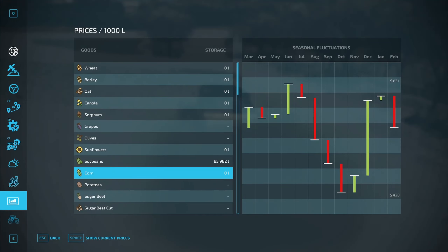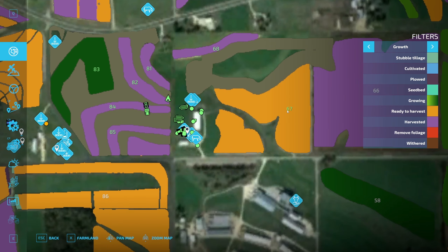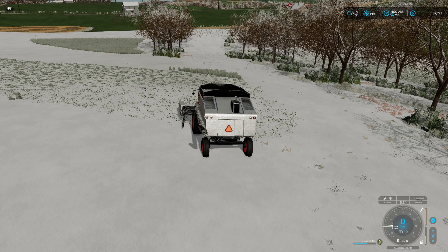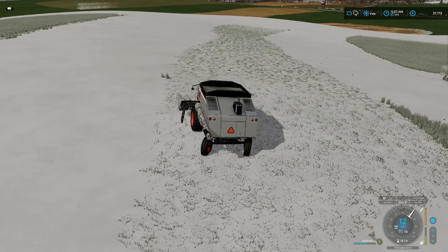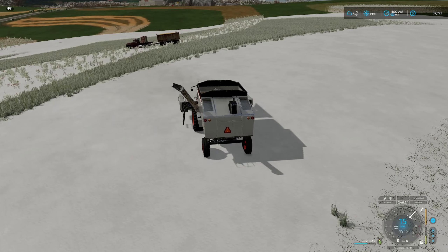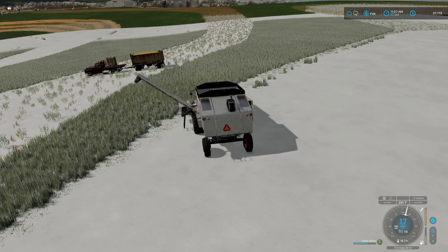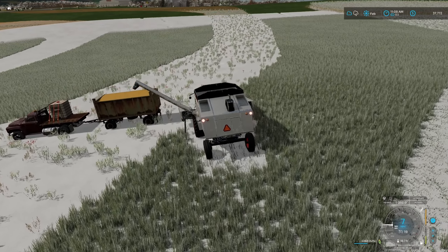If we take a look at the map real quick — field 82 is what we just harvested. Now field 83 is corn too, but it is not ready. But then we have field 67 over here which we'll get to after this.